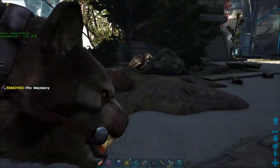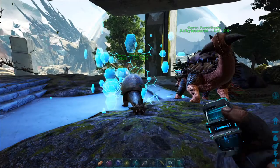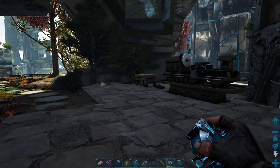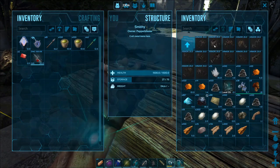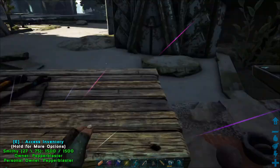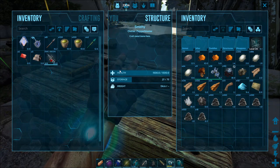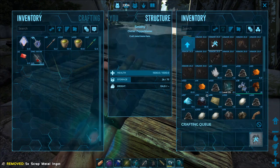We can turn this on now so that this has power. Just store that in there. Oh yeah, we need to make you a saddle. Doedicurus saddle - I believe instead of metal it requires stone. Let's look - saddles - Doedicurus saddle. Oh no, it does require metal, just five though. I didn't mean to put that in there. Saddles - there we go.